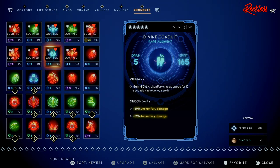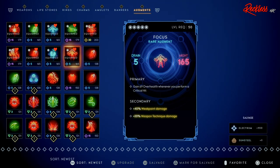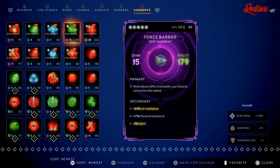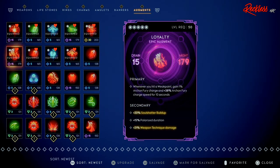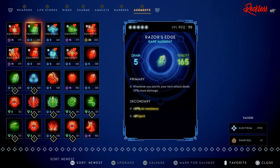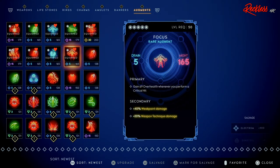Divine Conduit secondary: plus 39 Archon Fury damage and another plus 19 Archon Fury damage. Last but not least for the augments we have Focus: you gain 69 over health whenever you perform a critical hit, plus 40 percent weak point damage, and plus 20 percent weapon technique damage. The majority of all of these augments work perfectly well together, and the only reason I would change one is to get a better version.